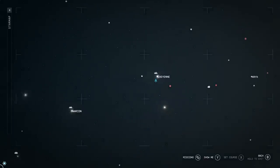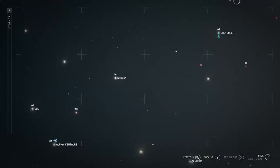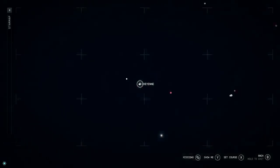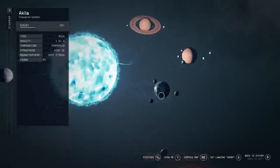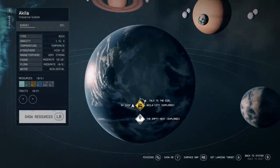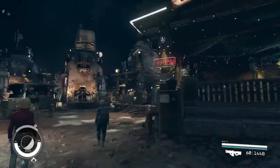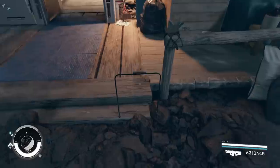All you got to do for this glitch is head over to Akila City. In case you don't know where that is, it's located at the Cheyenne system. So from Alpha Centauri, just head over to the Cheyenne system, and then once you're here you can find Akila City right here. Smash travel to Akila City, and then once you're here just head to this area.